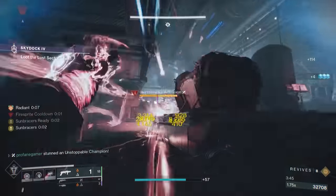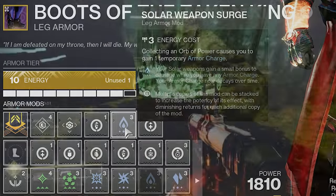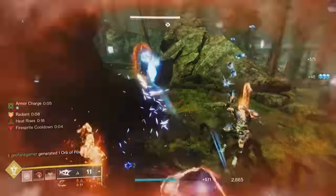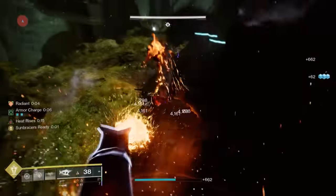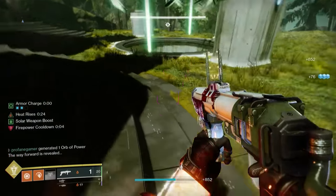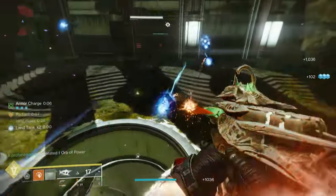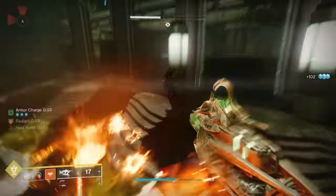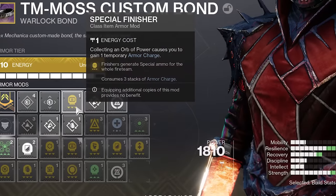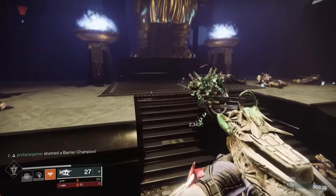We're making use of all these orbs and armor charges by using a Weapon Surge mod, which is going to give our Solar weapons an extra 10% bonus in damage. But if we are using one of those kinetic exotic weapons, then I would recommend using a Kinetic Weapon Surge mod instead. Another option to make use of all of these orbs and armor charges would be Melee Kickstart, which would regenerate bonus melee energy. But between all of our class tree options and our other armor mods, we don't really have to worry anymore about melee energy. And since the ammo economy in Destiny can become pretty stingy, we have opted to use a special finisher mod on our class item, so that when we perform a finisher with at least 3 armor charges active, we'll gain special ammo.